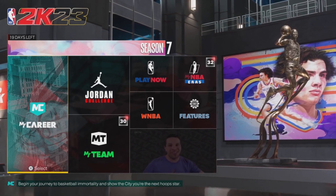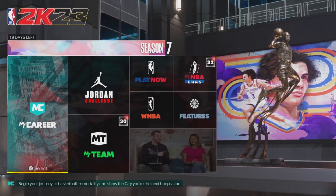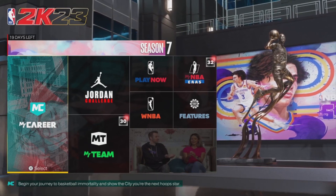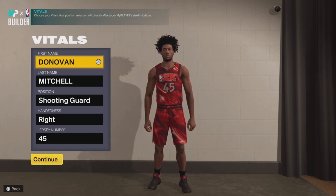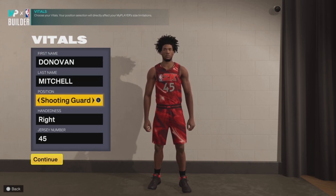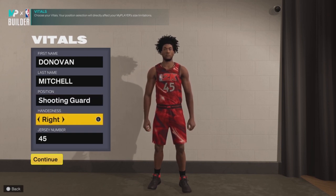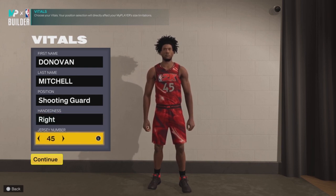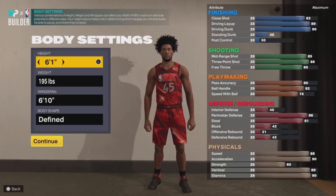My viewers, welcome. Now guys, this is officially the Donovan Mitchell replica build for NBA 2K23. I will be quickly showing you guys how you can make this build, and I must say you guys will definitely be surprised about how you can make his replica build. Now guys, almost everyone knows who Donovan Mitchell is — he plays for the Cleveland Cavaliers, got drafted in 2017 with the 13th pick. He used to play for the Jazz. I want you guys to make him as a shooting guard, jersey number 45.